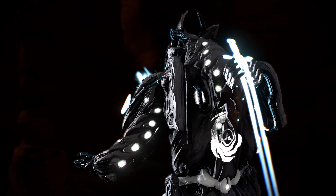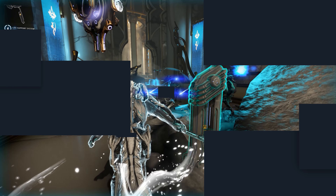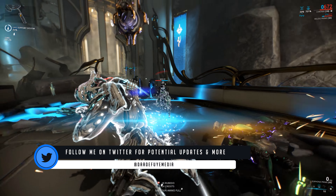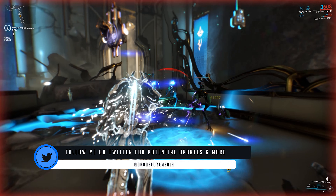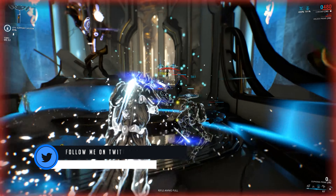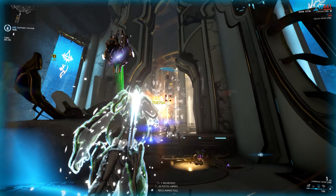Chroma is a mixture between a tank, a paladin, and also a CC support. At base, it is sporting 350 armor, 150 energy, 100 points in health, and also 100 points in shields.